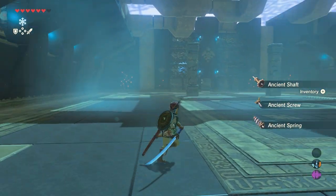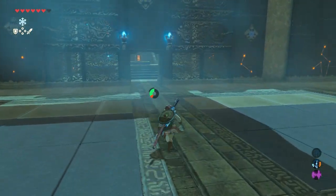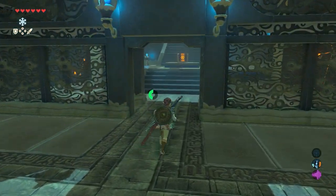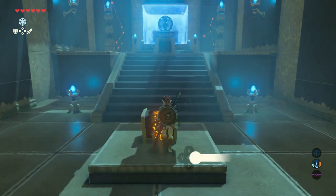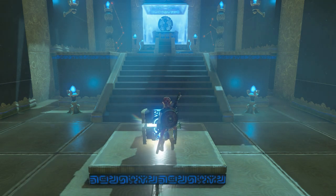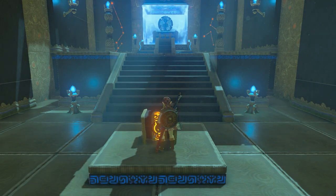Now just walk towards the gate. There's a treasure chest there — let's see what's in it. A frost spear with a strength of 20. I can use that one.